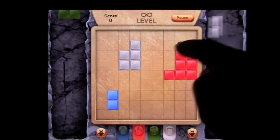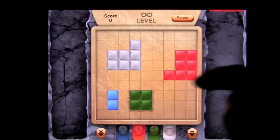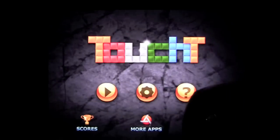Tons of gameplay, 99 cents, lots of unique block dropping fun. Head back to the main menu and here you can access the settings — pretty basic music and sound.